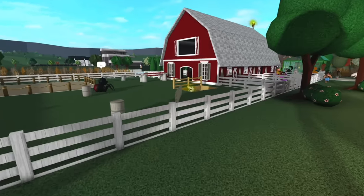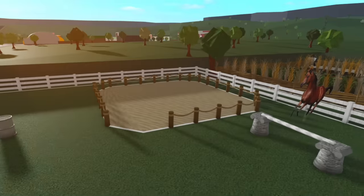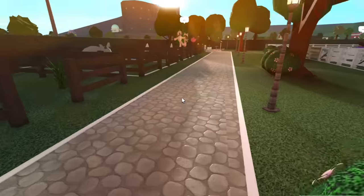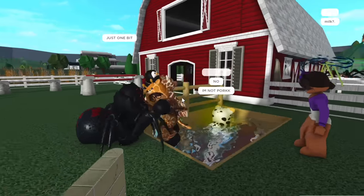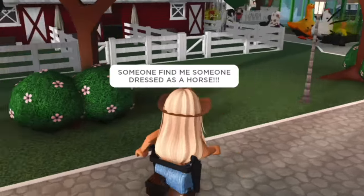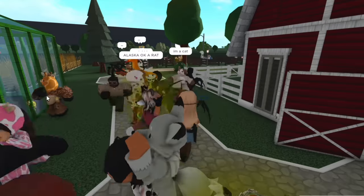Then at the back of the barn we have a little equestrian riding center — we've got a few jumps, a little sand arena, and a barrel. Should we just test this out? See if it works. Okay, is anyone dressed as a horse? I need to find a horse. Surely there is one person dressed as a horse. Okay, I need to test these jumps out. I've got everyone on the hunt to try and find me a horse.